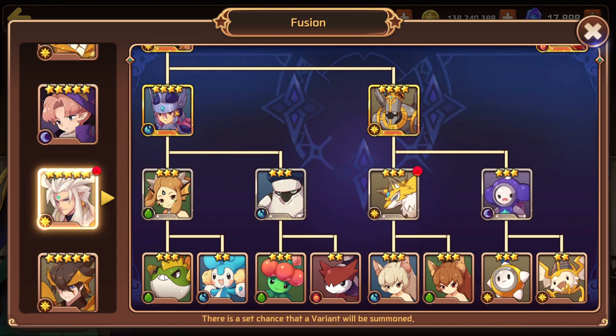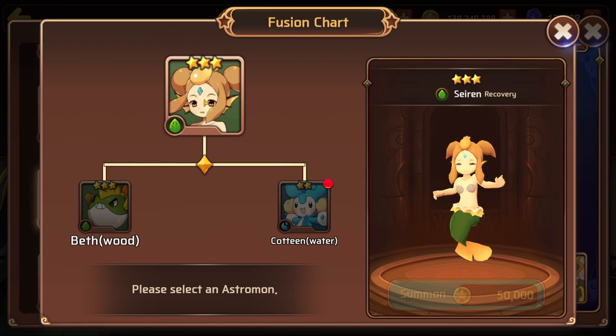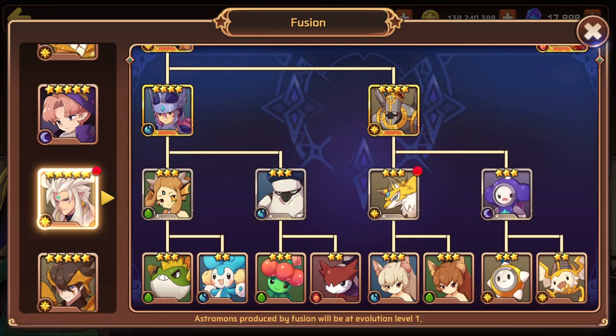What I want to focus on is the astromon needed to build into a water Victoria and how easy it is to get her. These two astromon are caught in the same place — the Seabed Caverns. You can run Seabed Caverns on normal mode and catch a wood Beth and get a water Cottony, which you can then use in the fusion tree to get an evolution one Sarin. Then go to Aria Lake and catch three water Sarins to get her to evolution two and have her ready for this tree.